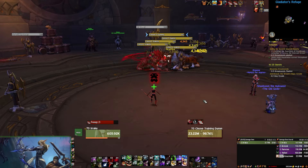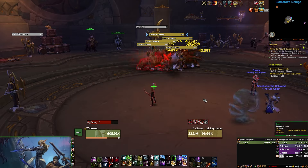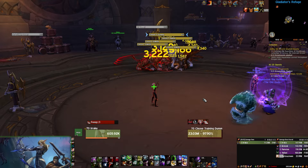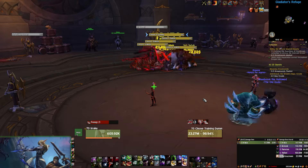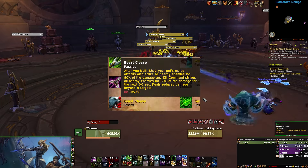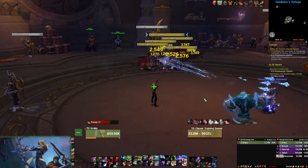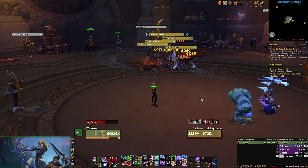For your AoE rotation, things do not really change that much. You're still trying to maintain Frenzy and do your rotation, but now for AoE you're adding Multishot into your rotation. Using Multishot will give you the buff Beast Cleave for 3 seconds, which is going to allow your pet to do AoE damage. So all you have to do is just do your normal rotation and weave Multishots in there every 3 seconds.